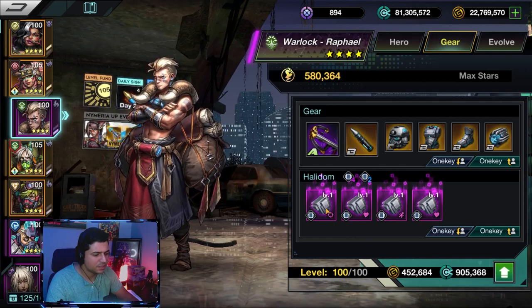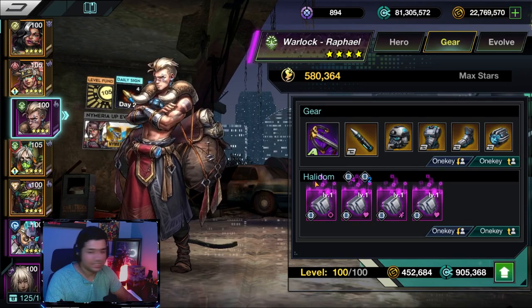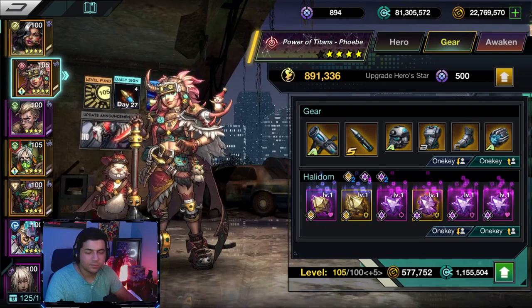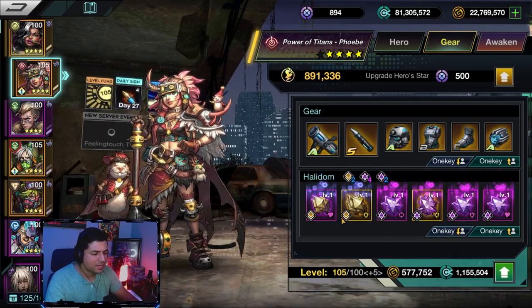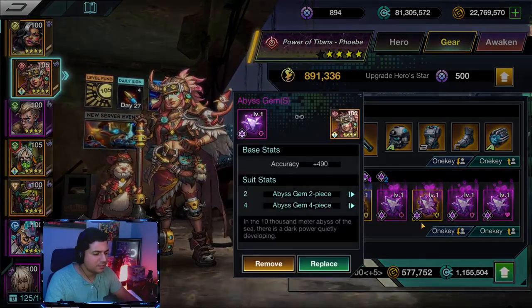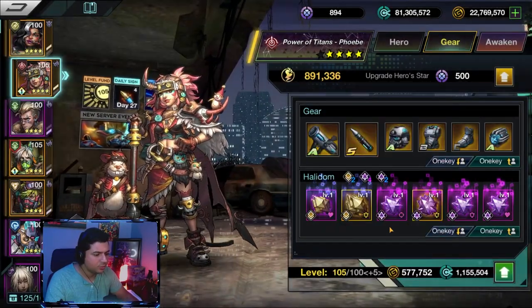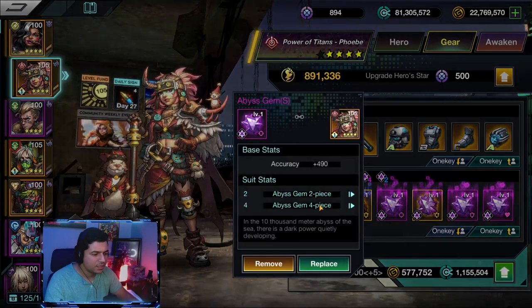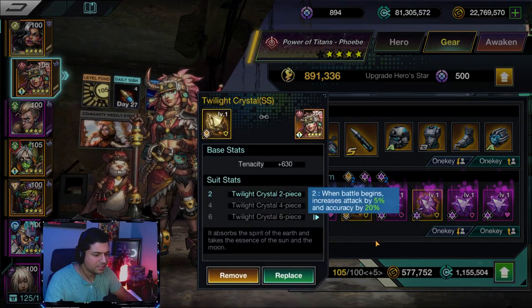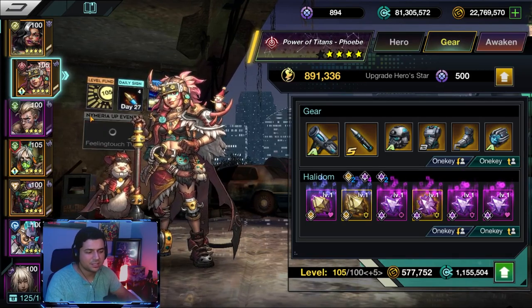For Ralph, I put him in Magnetic Stones too — gave him some dodge, health, and a little accuracy. Then Phoebe: I gave her a Twilight set for accuracy, with base stats of health percent and tenacity, then a four-piece with accuracy, tenacity, and one health percent. She heals, gets health, and has that 30% stun probability plus accuracy and attack boost — it's a balanced off-tank build.